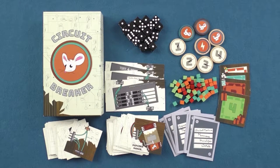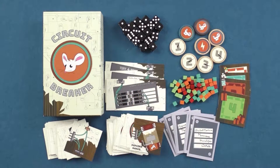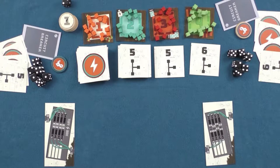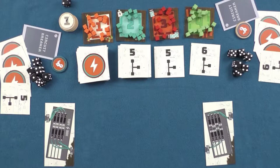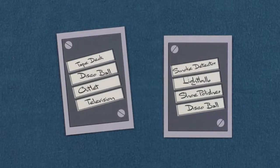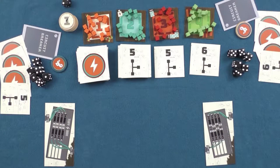In Circuit Breaker, players are attempting to earn the most points after four rounds by attaching appliances to their panel and collecting party favor cubes. Each player begins with a panel and a starting hand of a wire tile and three appliance tiles, as well as one of the three available mice and a secret objective card, which tells them which appliances they can attach to their panel to earn extra points at the end of the game. Players also have six dice each, which represent the currency in the game.